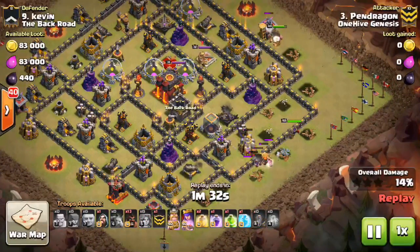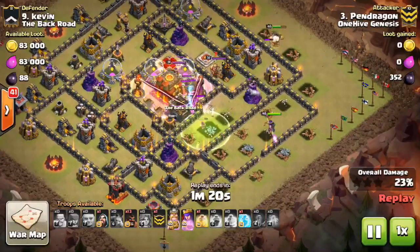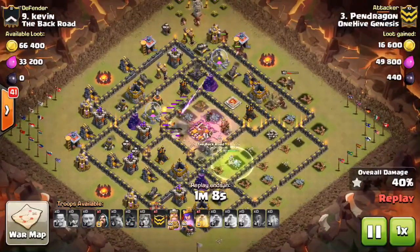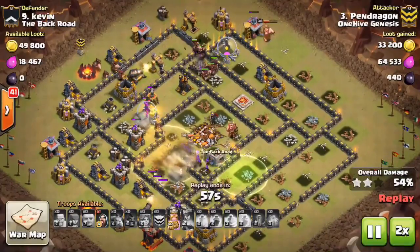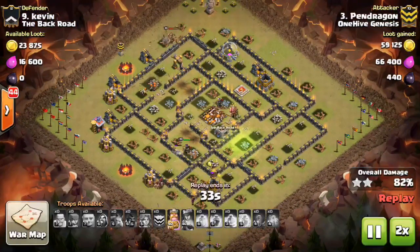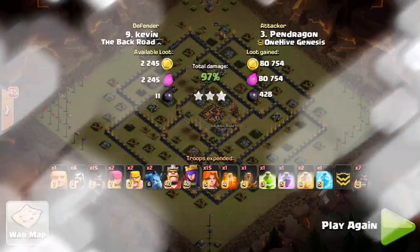The Valks are going to make their way in and should get both those Infernos. A little bit early on the Rage and the Heal, but you want to get those down quick. Any time wasted isn't good. Obviously a ton of value — there's all those Teslas and Inferno Towers, and it clears out that core in a matter of seconds. Here come the Hogs, and I guess there's a Double Giant Bomb set by the Air Sweeper. The Hogs make their way through — maybe one of the Valks triggers it, but they get kind of a glancing blow. This Town Hall 9 Point Defense isn't going to do anything to these max level Hogs. The Queen is still up, the King is still up, still has the King's ability. This was an awesome 3-star by Pendragon.